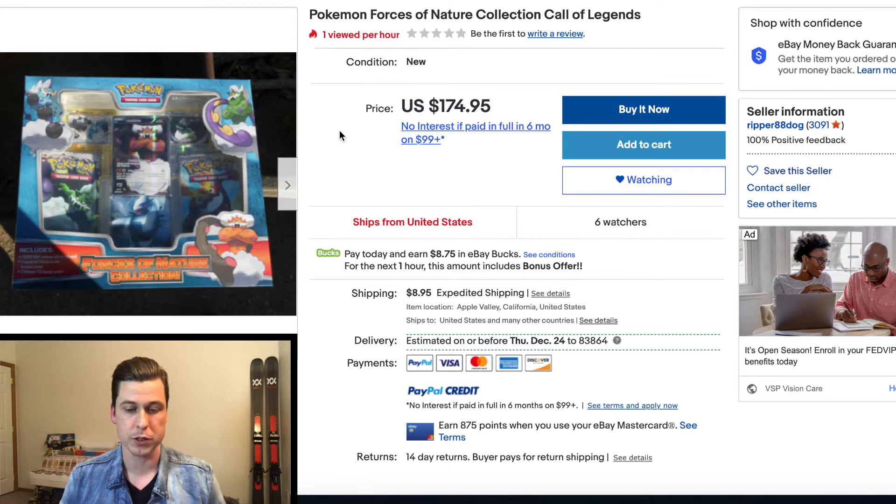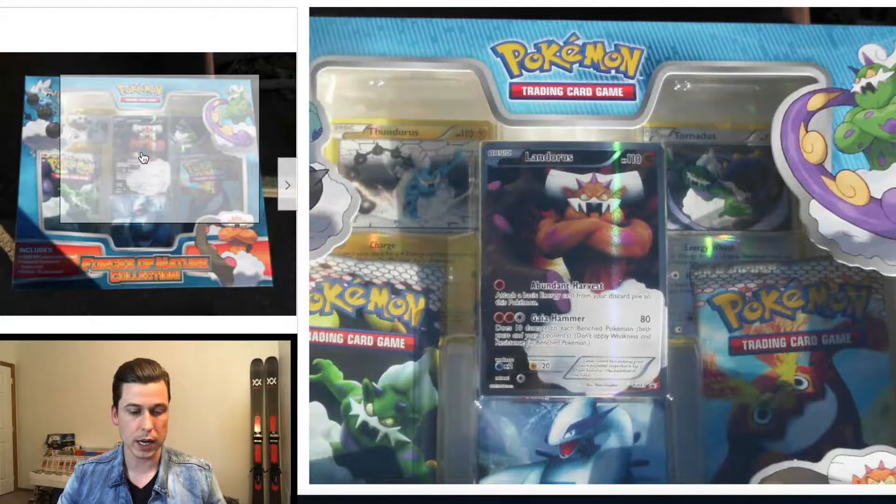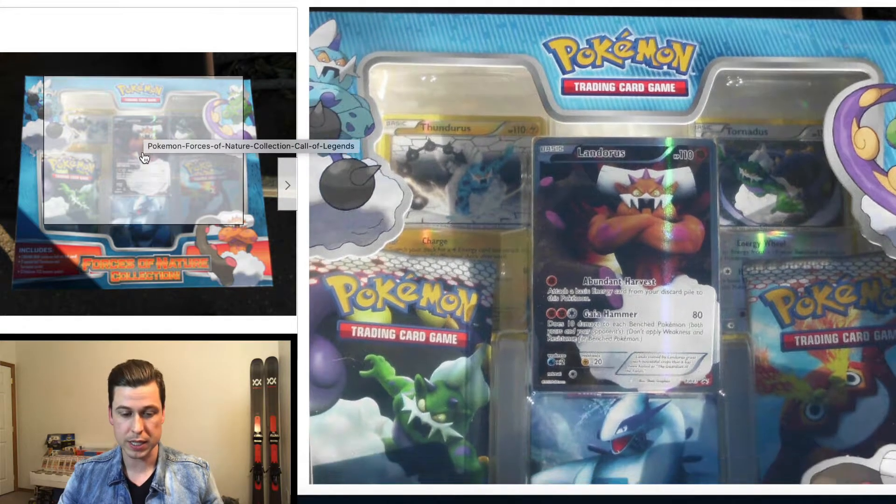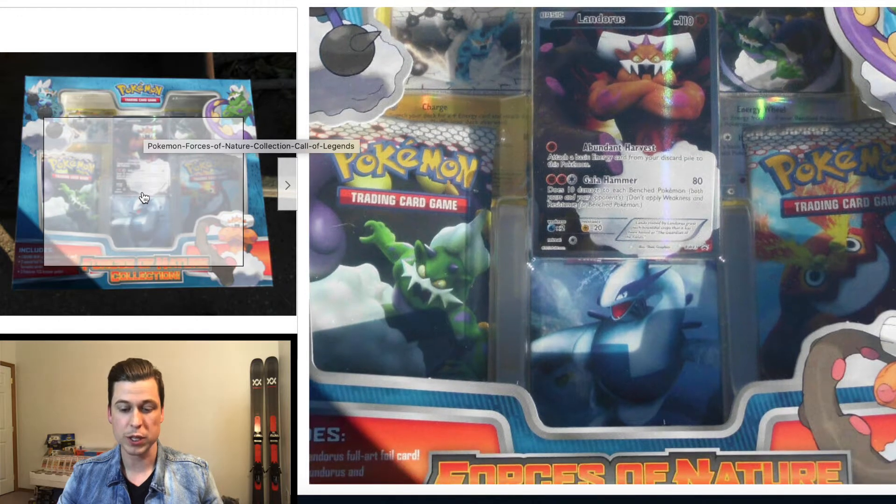So I found a Forces of Nature collection box, and what's inside is a couple of promos, even a full art. We have a couple of black and white packs - I believe they're Emerging Powers - and hiding beneath that promo is a Lugia Call of Legends booster pack.